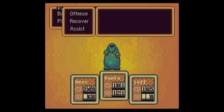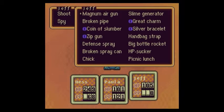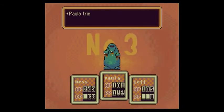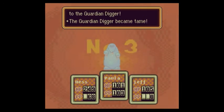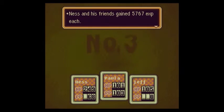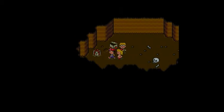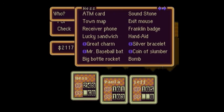Same strategy as before — PSI Flash and PSI Freeze Gamma on this Guardian Digger. Does Jeff have anything we can use? I guess we can use the HP Sucker. It did not work — I believe that only works on weaker enemies. Oh my god! Paula defeated it in one attack! Paula, you're awesome! We only needed one attack on that thing and we defeated it!